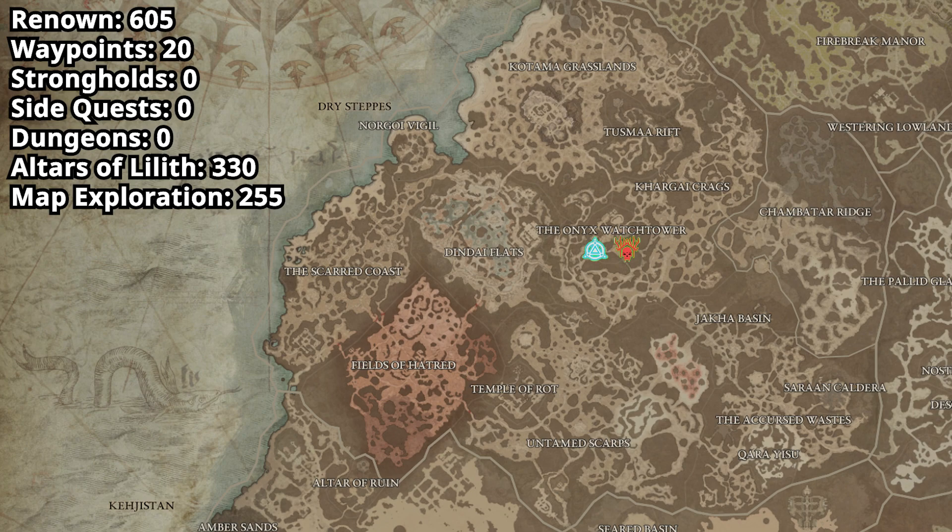First we are going to start in Ked Bardu and head south to complete the stronghold, the Onyx Watchtower. After completing this we will get the waypoint unlocked as well. We are going to head south to the little village in order to pick up the quest Consumed by Pride.